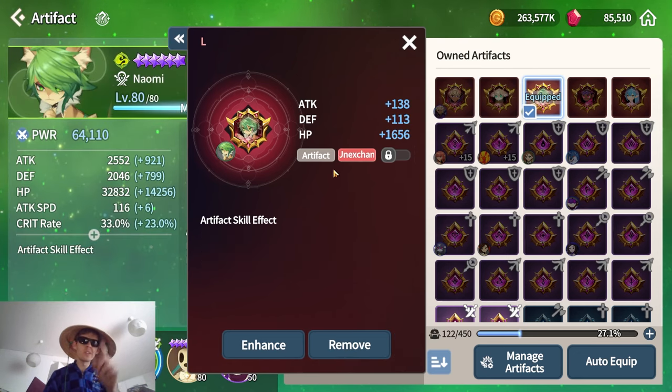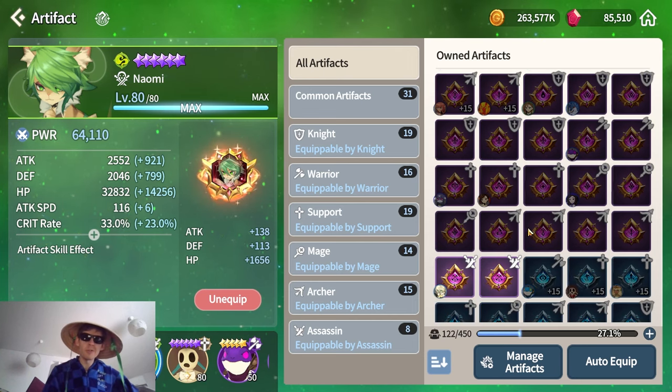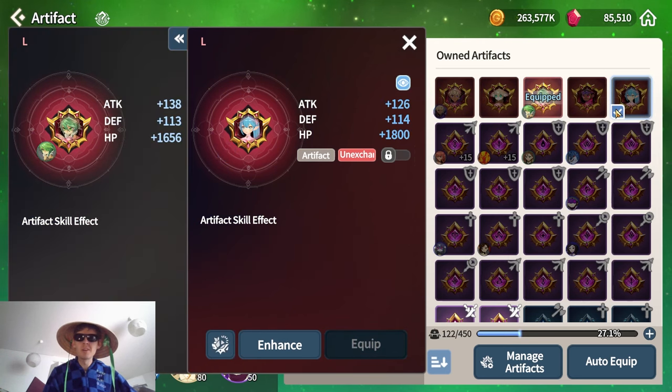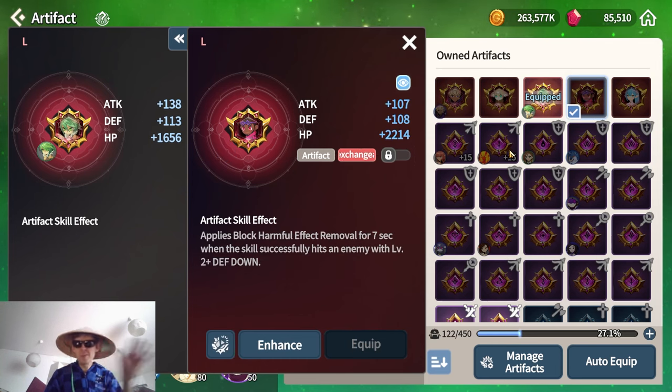I have a few legendary artifacts right now: one for the dark vagabond, the light hug, and the wind cat — which will probably be the easiest to get since it will be available in the Galagos Pass if you purchase it. I also got the dark monkey and the water fairy. For a stat comparison between purple and legendary tiers, we have to take the unit type into account. Both of these are support type, so you can see the stats of the light hug and water fairy artifacts are the same.